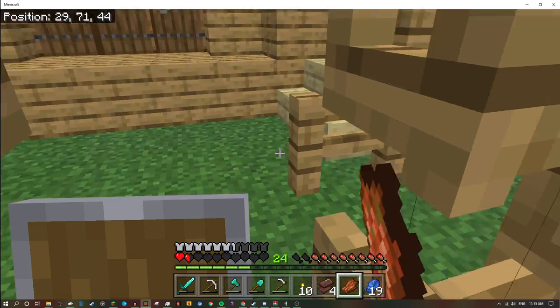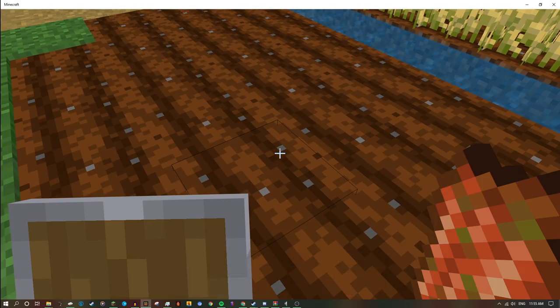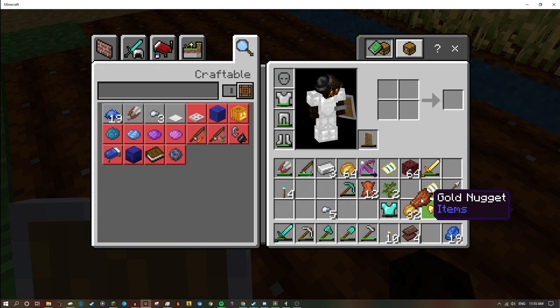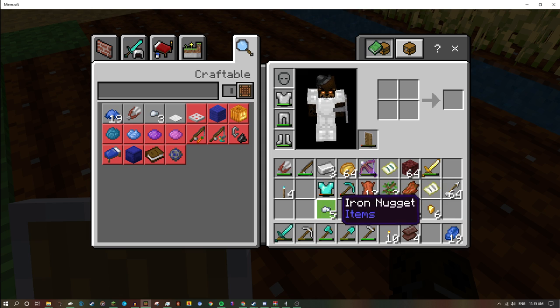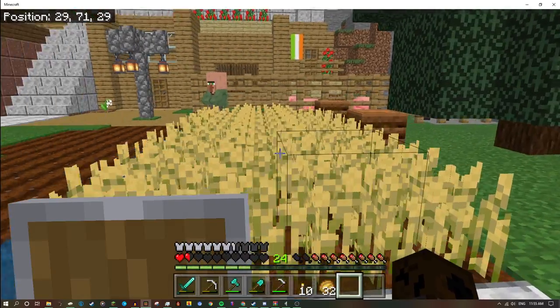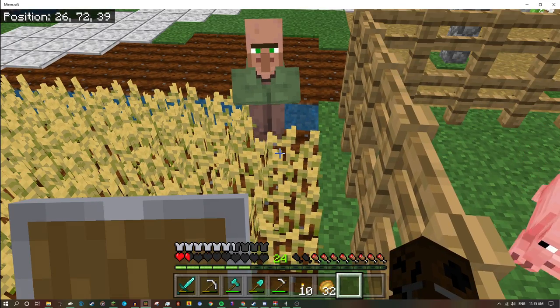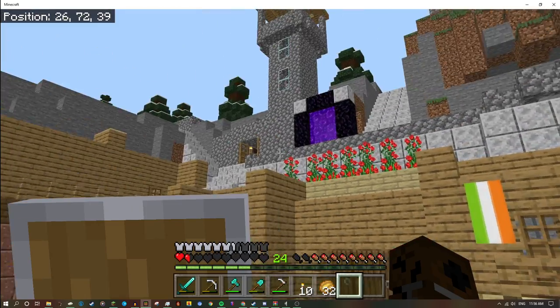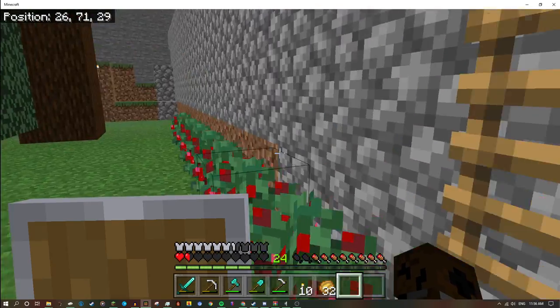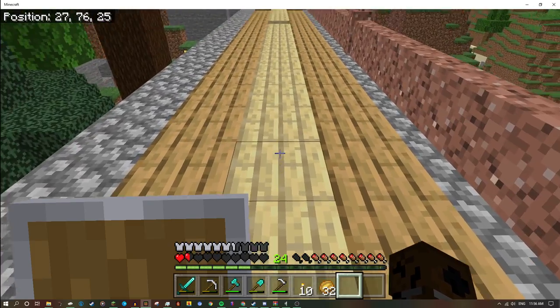I need to fix that. We got some villagers around. This is our wheat farm — we got two composters because I think we have farmers somewhere around here. This is some berry bushes and some berries.